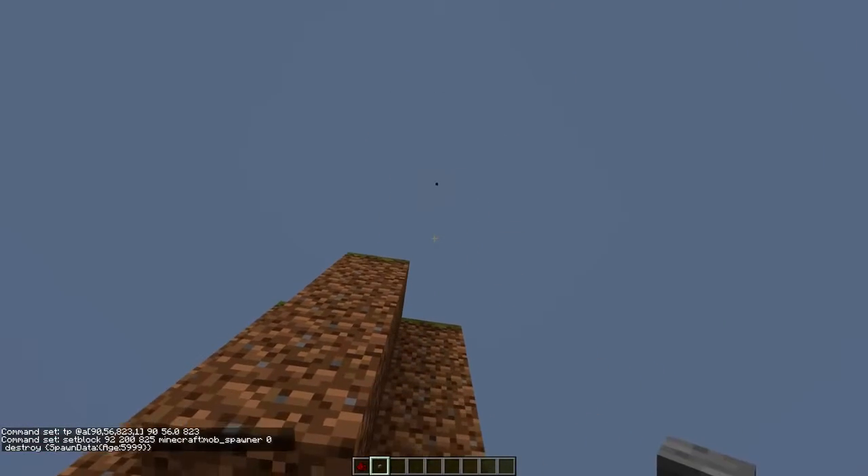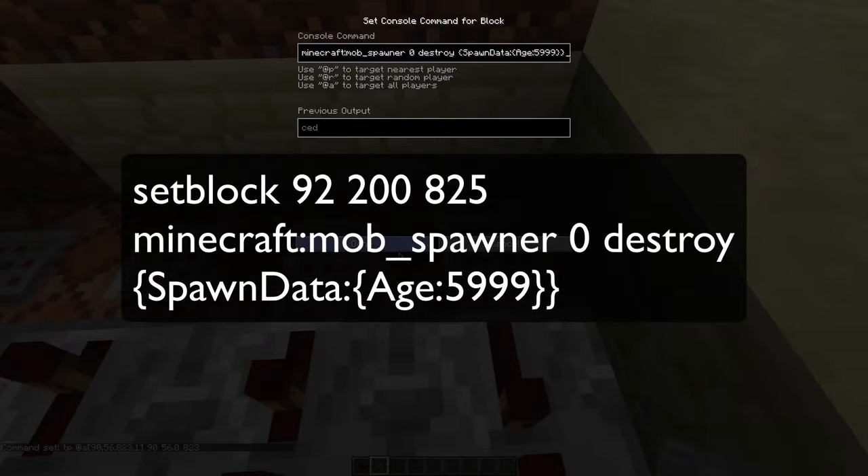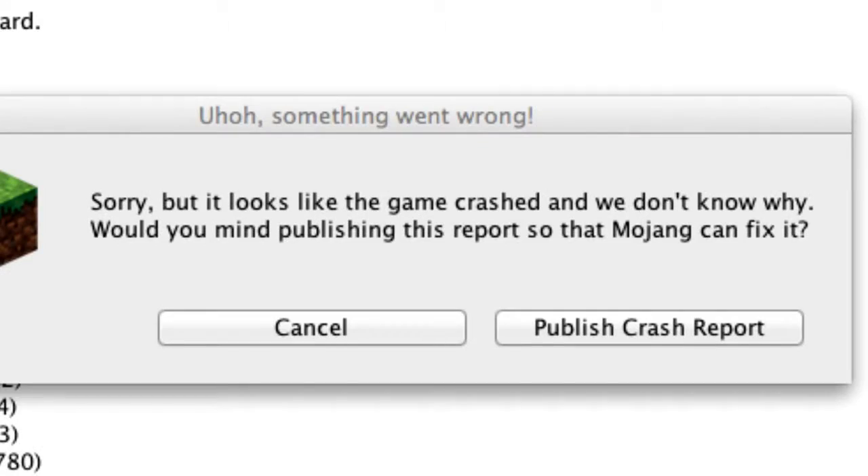The last command block will set a block over there to a mob spawner that will crash your game when you get too close. The way this works: it is trying to spawn pigs with Age set to five thousand nine hundred ninety-nine. When you use it like this, it will be a tag short. Pigs should have a tag int — when they have a tag short, Minecraft will crash. Go home Minecraft, you're drunk.